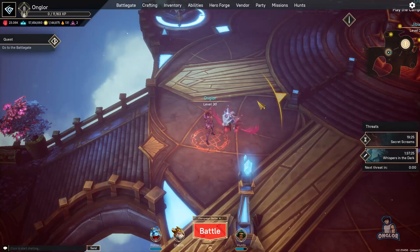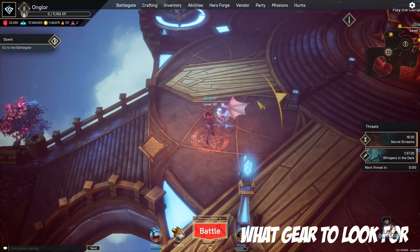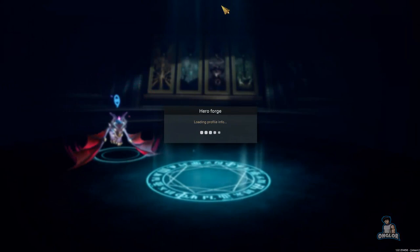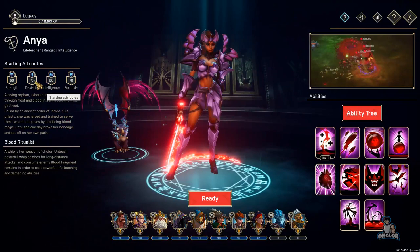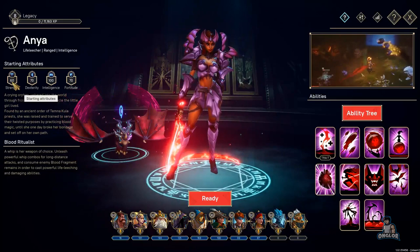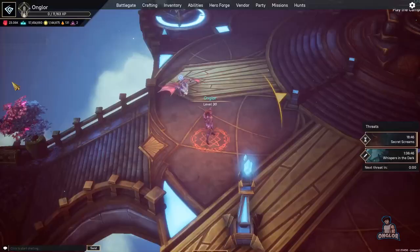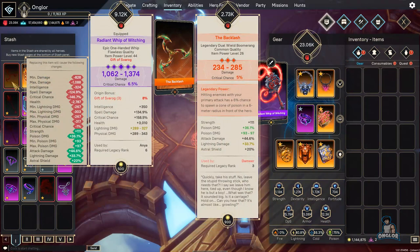Now that ties into our gearing section. We've been enjoying the story and gathering gear — the question is what to wear. Since we know Anya likes physical and cold damage, I want to check her primary stats in the Hero Forge. Her stats are intelligence, fortitude, dexterity, and lastly strength. So I want to build her with physical damage, cold damage, intelligence, and fortitude.